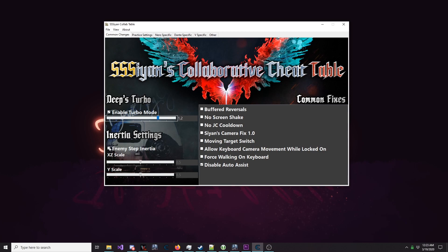Once you have your game tweaked exactly the way you want, you can save your settings for future use. The table includes nine profiles that can be used to store settings. Profile 1 is automatically loaded when you start the trainer.